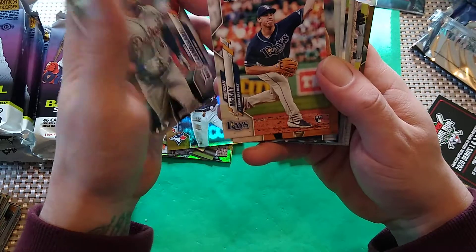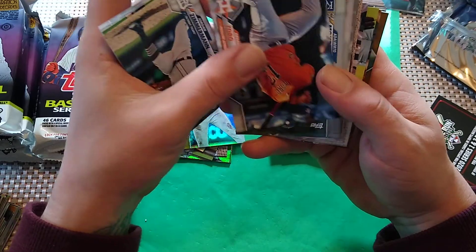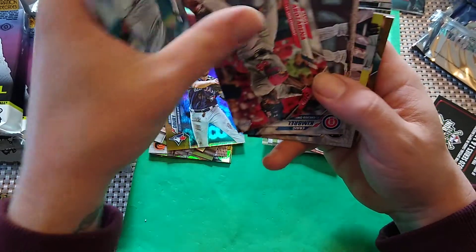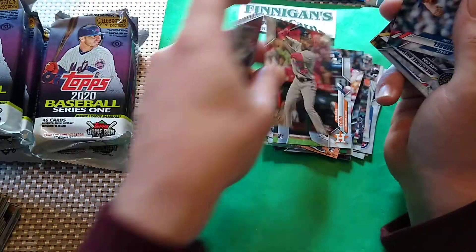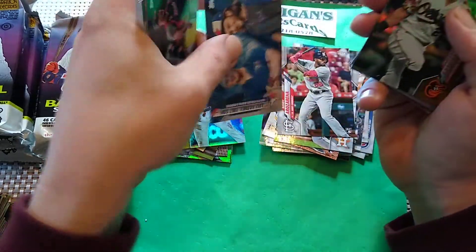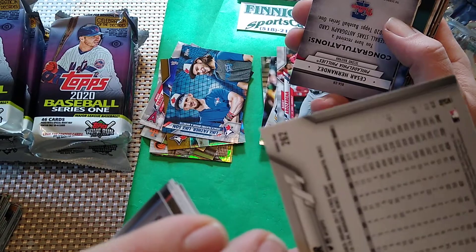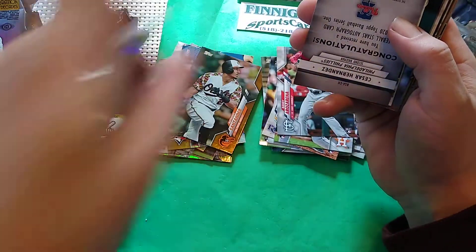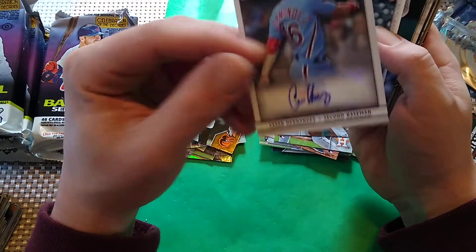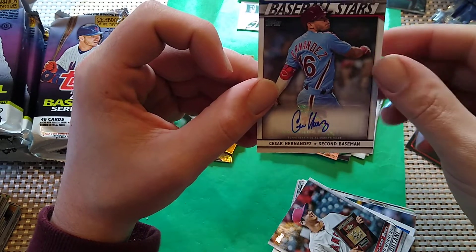Aaron Judge. Brendan McKay Rookie. Toro Rookie. Randy — I can't pronounce his last name, I tried last video — Rookie. My Father Like Son — I like that card. There is an Anthony Santander foil. All right, so here we go — Baseball Stars autograph card of Cesar Hernandez, second baseman for the Phillies. Cesar. Not the best auto we can get, but an auto nonetheless. It is a sticker.